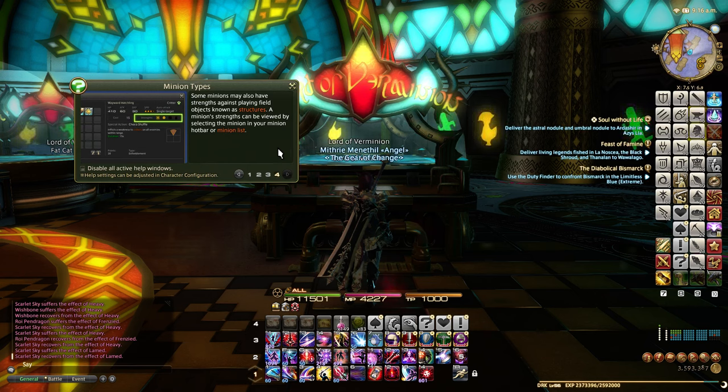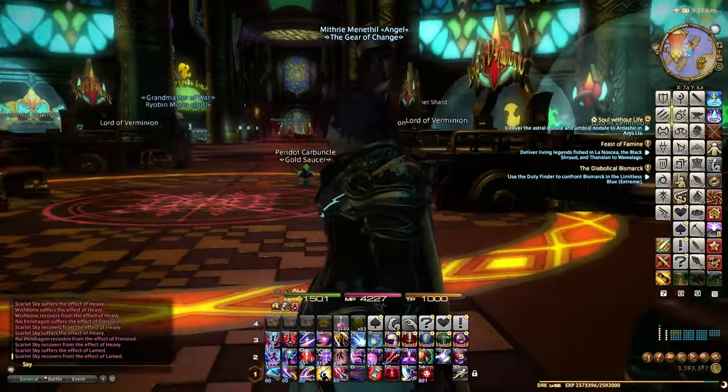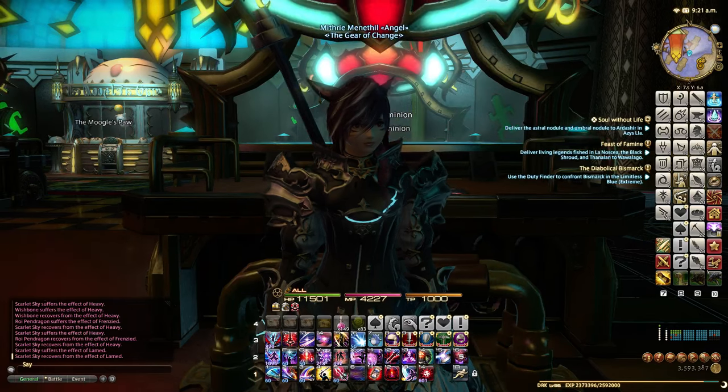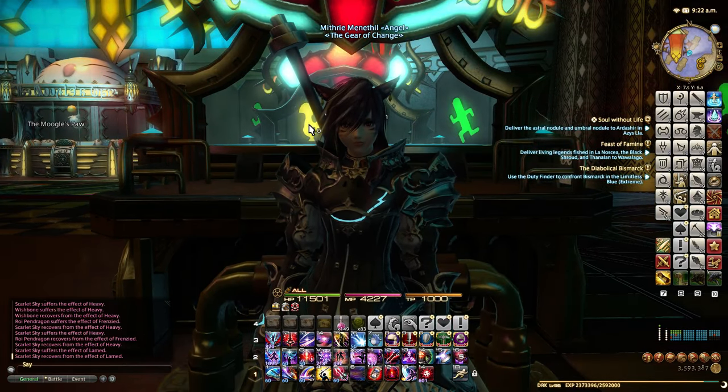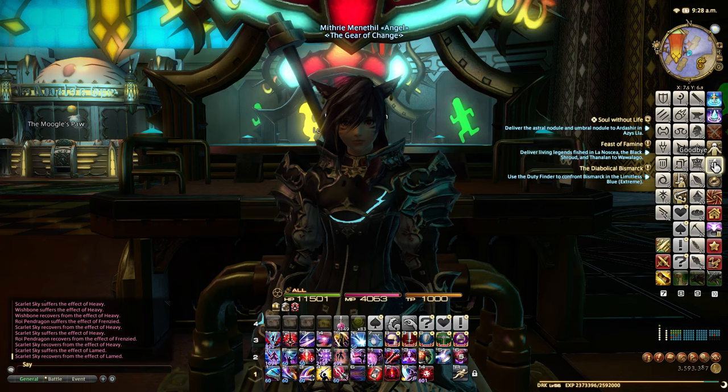Some minions may also have strengths against playing field objectives and other structures. Minion strength can be viewed by selecting the minion in your minion hotbar list. So that's Lord of the Minion - I think it's something I'm going to have to practice off-video for now. I'll have to practice it a lot probably, and once I've learned how to do it and what not to do, I'll probably just make more videos of what I've learned. Anyway guys, that's it for this episode. Thank you for watching and as always, goodbye from me and goodbye from Mifri.